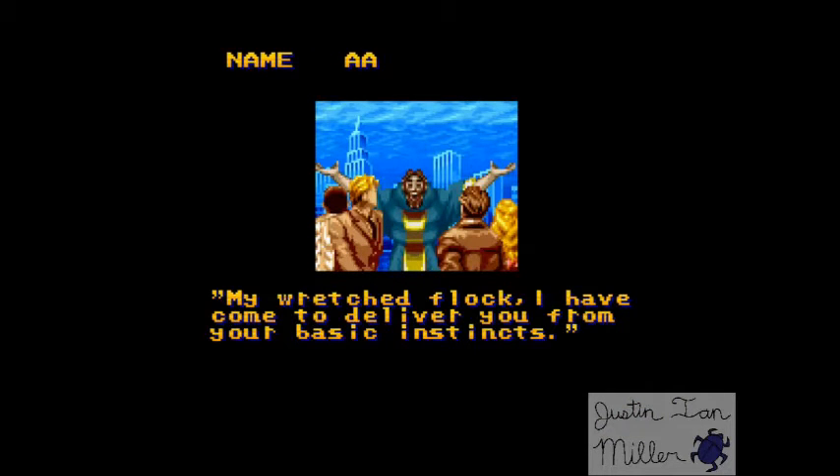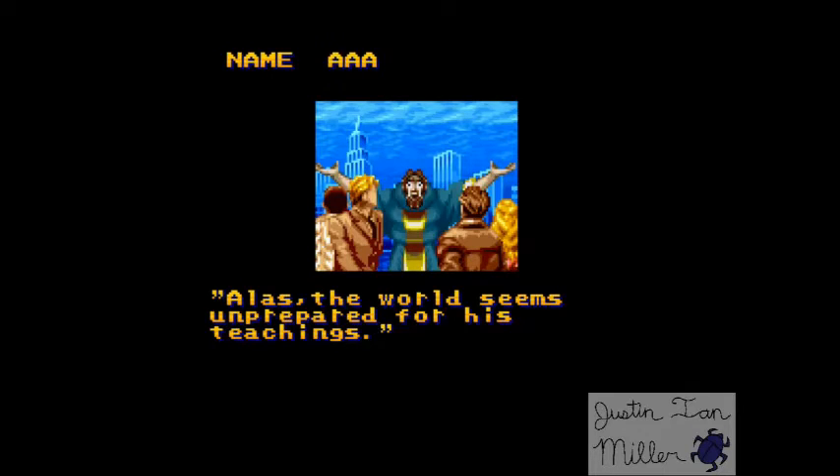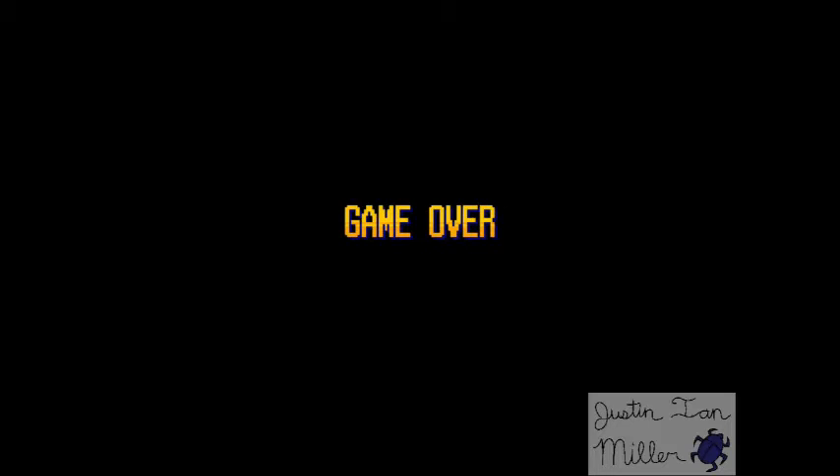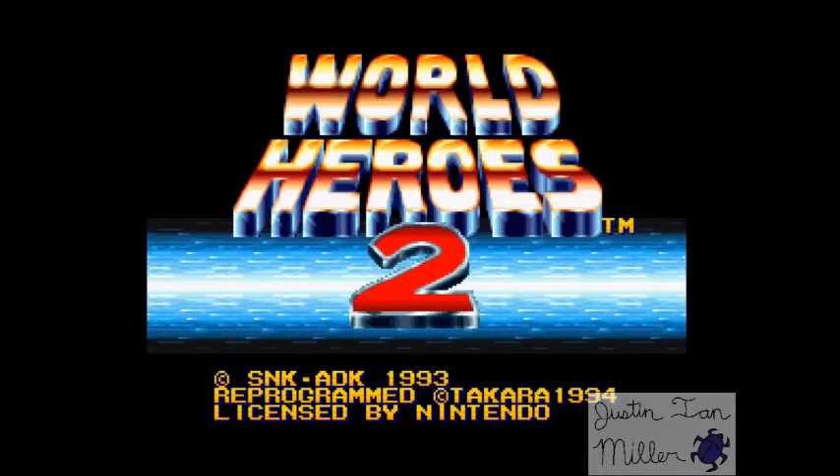Congratulations. 'My wretched flock, I have come to deliver you from your basic instincts and from your killer instincts. Come play this game instead. Rasputin opens the home of love and humanity.' And burgers. Did that get anyone? 'Alas, the world seems unprepared for his deep genes.' Was that the narrator? I don't know. So that's the ending you get — it's not quite as cinematic as other fighting game endings. But there you go. That's World Heroes 2. What a game.